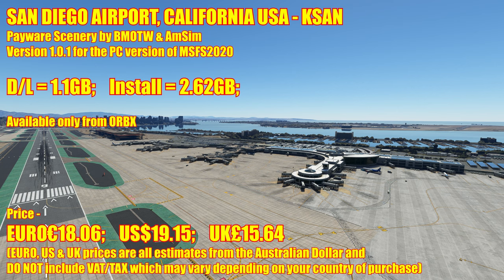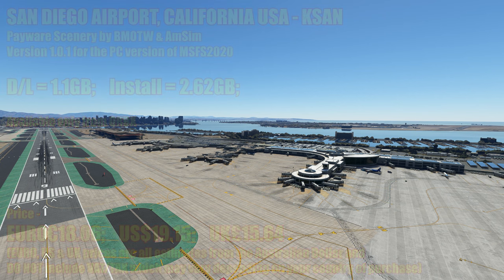So I'll give you the prices. 18 Euros and 6 cents, which equates to roughly $19.15 US, or £15.64 UK. The Euro, US and UK prices are all estimates taken from the Australian dollar, and they do not include tax or VAT, which you must add. Depending on which country you're in when you make your purchase, that amount will vary. Here in the UK, it's 20%, so you'll need to add that.